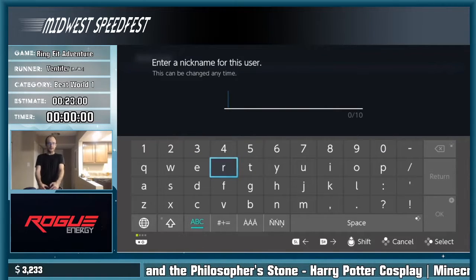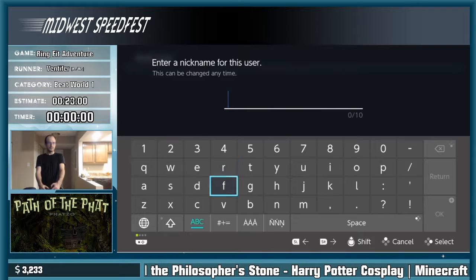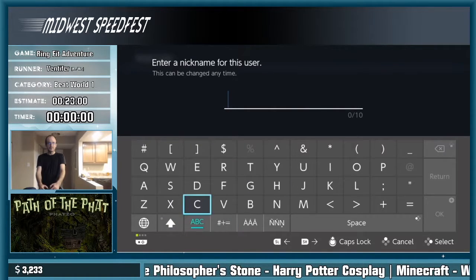The character name will be Gym Tonic — capital G-Y-M, capital T-O-N-I-C.